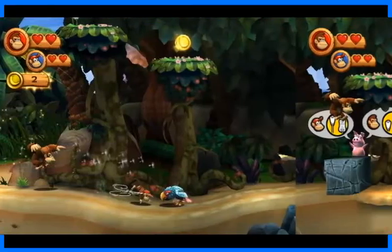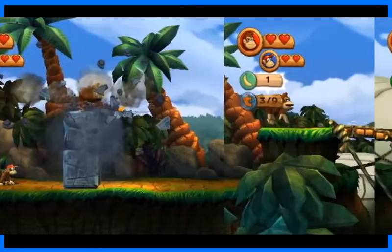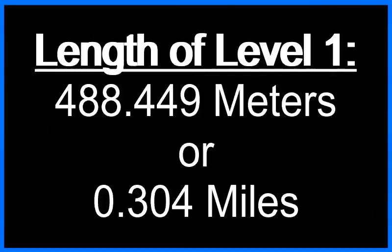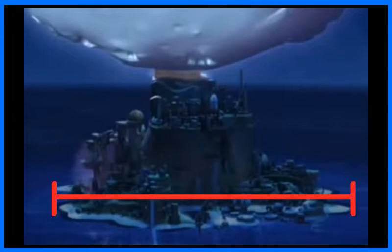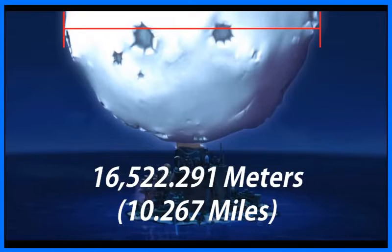After taking over 50 screenshots and laying them out end over end, I found the length of the level, and by comparing that length to Donkey Kong's height, I found that the total length of the level is about 488.5 meters, or about 0.3 miles. Now that we know the length of the level, we also know the length of this portion of the overworld map, which we can use to figure out the size of everything else on the map. Having done so, I found that the size of the island in this cutscene is over 10,000 meters, or 6.25 miles, which means that the width of the moon is over 16,500 meters, or 10.26 miles.